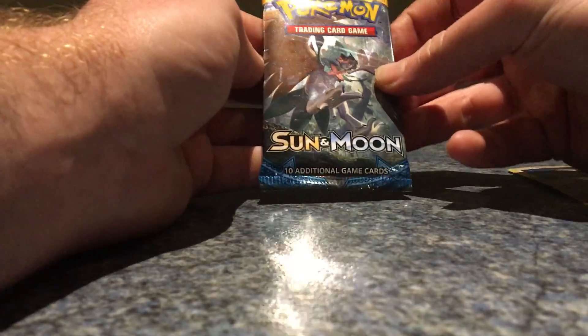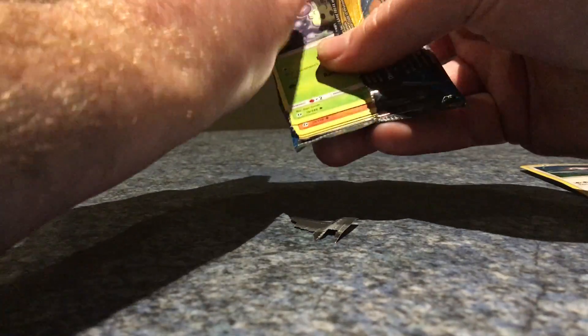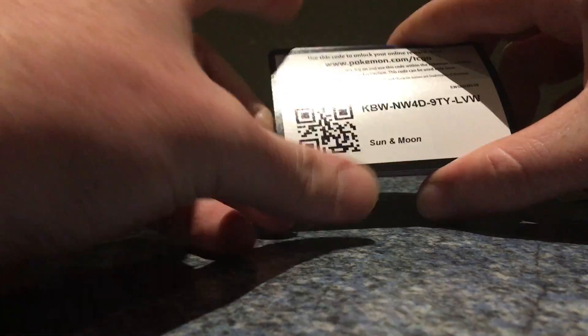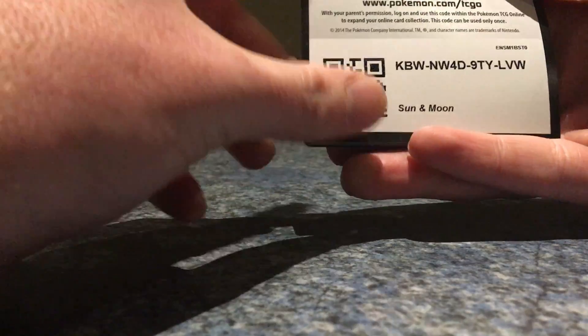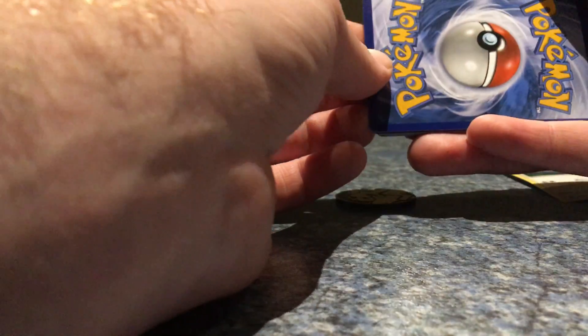Without further ado, let's open up this pack of Sun and Moon and hope to God we get another GX. Come on, pray guys, pray! Hashtag white code — come on, let's do this. And oh — it's a white code! You guys were praying something fierce for me, thank you so much. Here's that white code again, and it's four from the back.